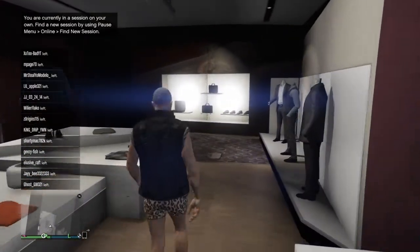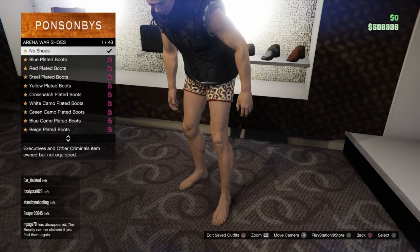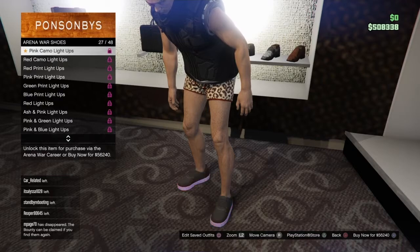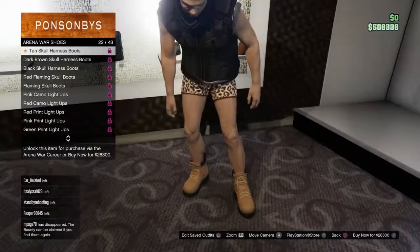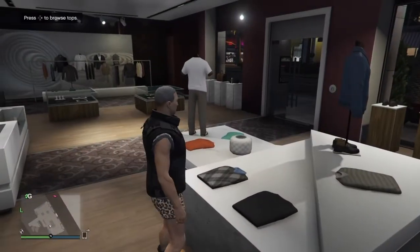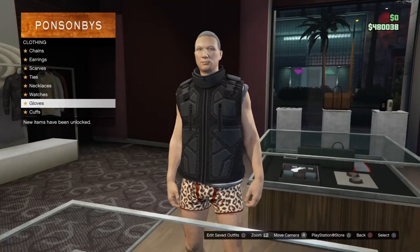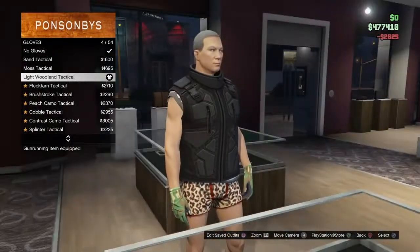Then go to shoes and go to arena shoes, which are at the bottom. You want to get the tan — I can't pronounce it — but those boots. Then go to accessories, go to gloves, and get the light woodland tactical gloves, number four.